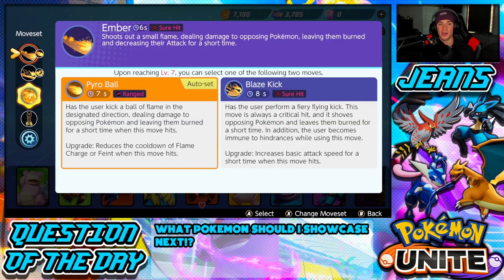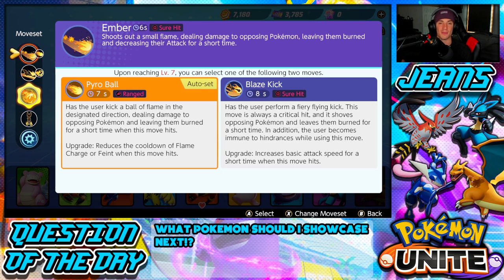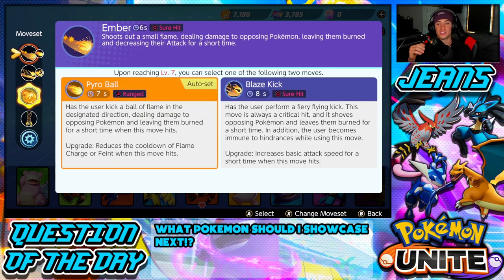For his move set, starting out with his first move — you can go Ember or Low Sweep, but Ember is obviously what you want to start with to get kills on wild Pokemon and level up quicker. Eventually unlock Low Sweep and then change up moves. From Ember, you can go to Blaze Kick or Pyro Ball — I think Pyro Ball is the way to go. It's a ranged move and if you aim it well, you do massive damage and can hit through multiple Pokemon.